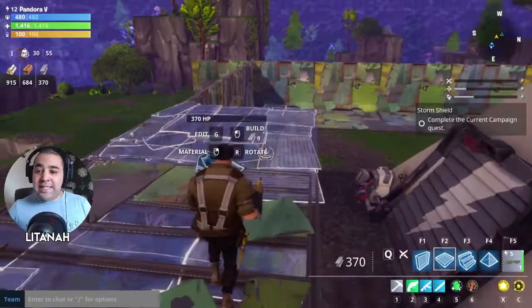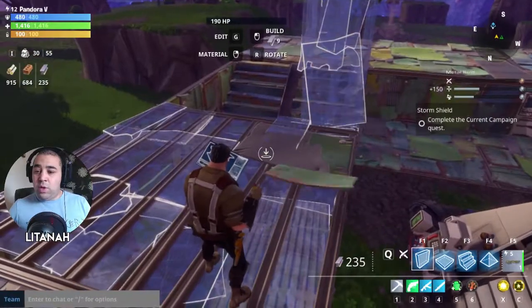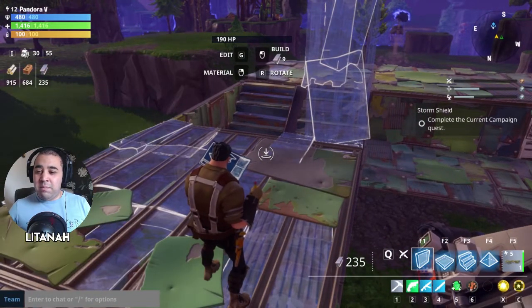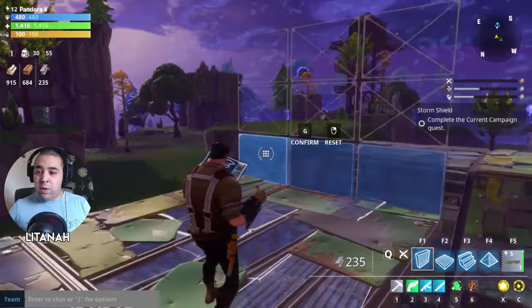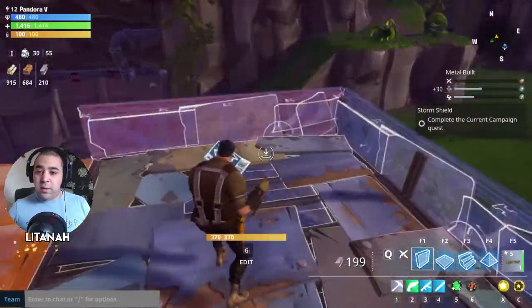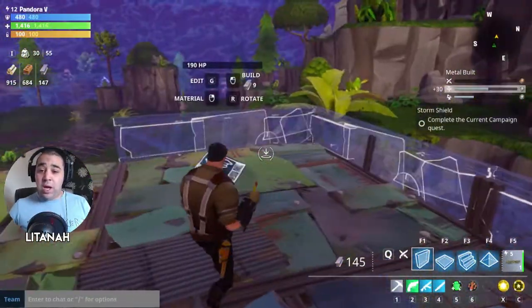We've got 370 metal left so we might not get all the way around, but we'll do our best. We could build half-walls to show where the section ends. Hit G to select only the bottom pieces. We can always destroy this later on.